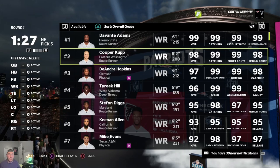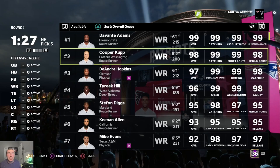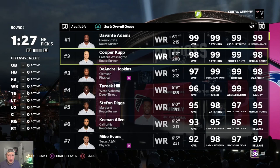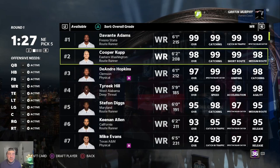Rule number three is being aware of the draft board. In a fantasy draft it can take hours to finish, especially if you're doing all 50 or 60 rounds. What you want to do — especially in the early rounds — is be conscious of which teams are drafting and who's taking what positions. If there starts to be a run on wide receivers, be careful not to get sucked into that, because you're probably just going to get a guy you don't want if you reach for a receiver.